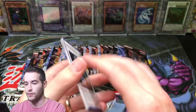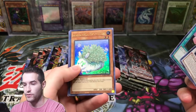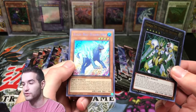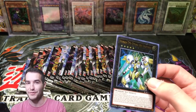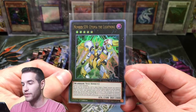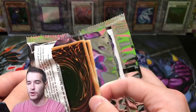Here we go. Goyo Defender, Appliancer Refuse, Number 39 Utopia Lightning — that's a good ultra — and Glacial Beast Blizzard Wolf. This originally was a few dollars, I think it went down to like 50 cents or something. So that's a nice ultra rare, still like a dollar I think, which is decent. Let's pull that Utopia — that would be the dream.